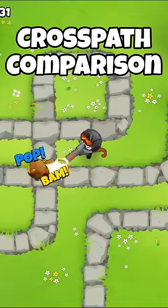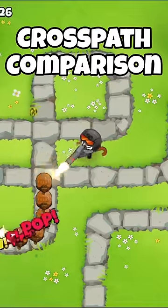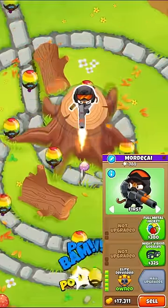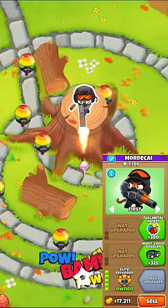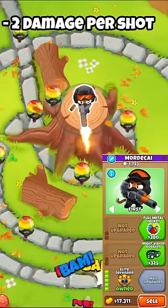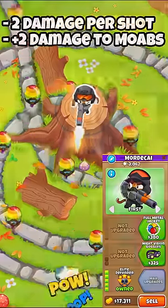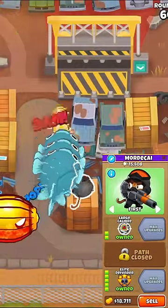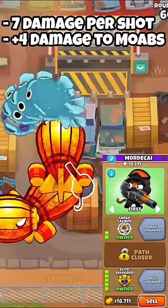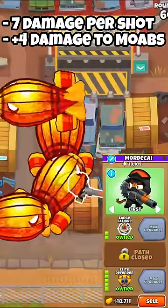The elite defender's cross paths are interesting as the better choice has changed throughout the years. Starting with the 005 sniper, he shoots incredibly fast and shoots even faster the further bloons get along the track. The problem is that he can only damage one bloon at a time and only deals 2 damage per shot with a little bonus to mobs. Make this guy a 205 and each shot now does 7 damage to bloons and 11 to blimps, making it a great option for single target mob damage, all for a pretty low cost.